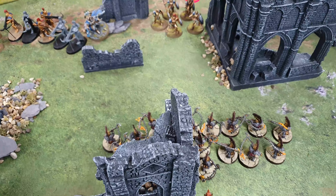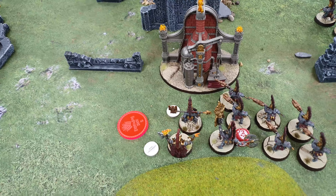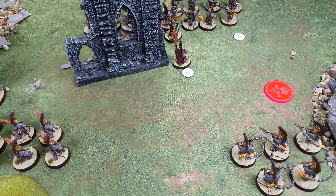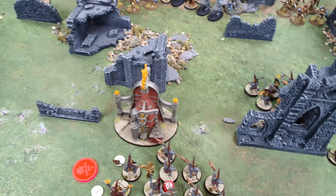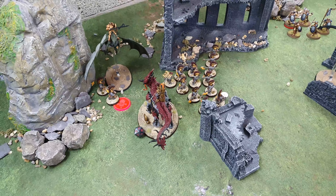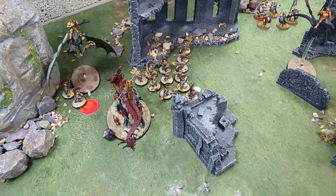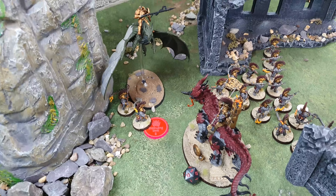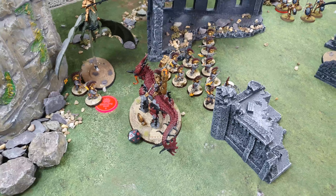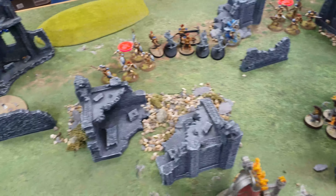The Hearthguard Berserkers moved up six inches. The Runemaster cast Prayer of Ash onto them — plus one to save. The bodyguard moved over to protect the characters. The Magmadroth moved up into range of combat but staying out of three inches. I've got one possible breath attack to do, but the Roaring Firestorm needs 2d6 less than the number of models in the unit — only one model, so it won't go off.